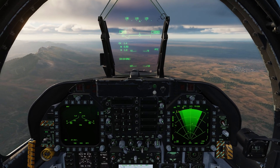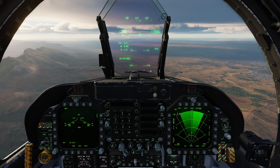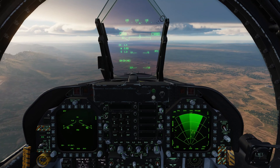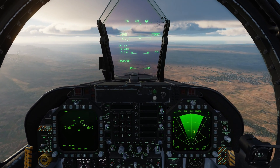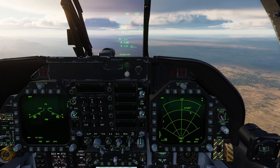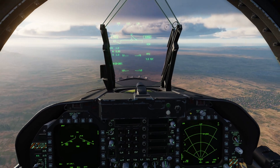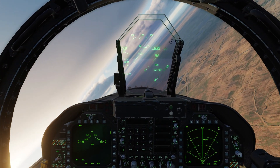Now to target these vehicles, let's go ahead and go sensor control switch to the right to set the TDC. Now we'll put the TDC over one of these targets and then go sensor control switch to the right — that locks it up. Now here we can see the target: we have its vector stem, its ground speed, and its direction. And up here on the HUD we have the diamond as its target point.